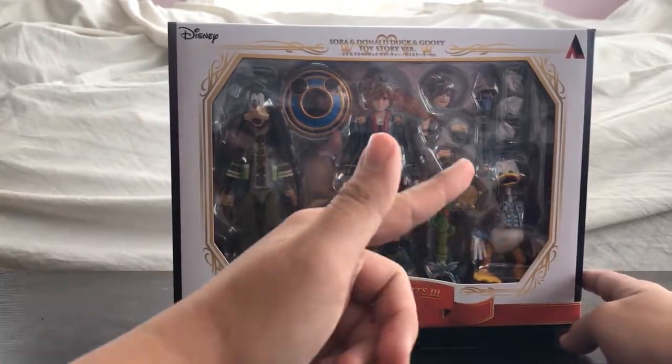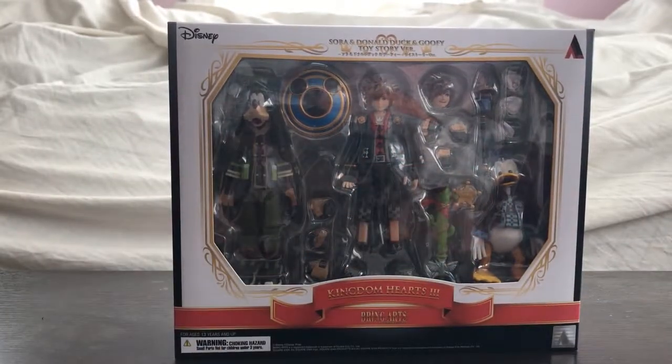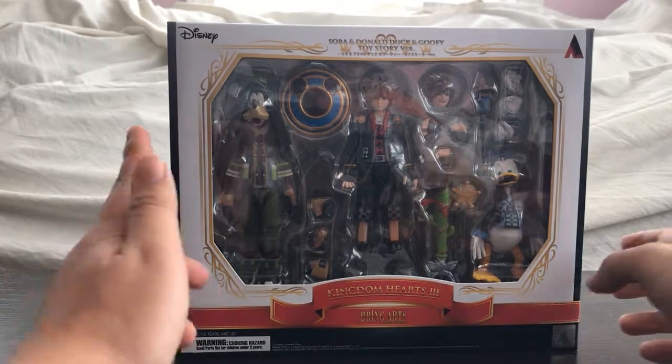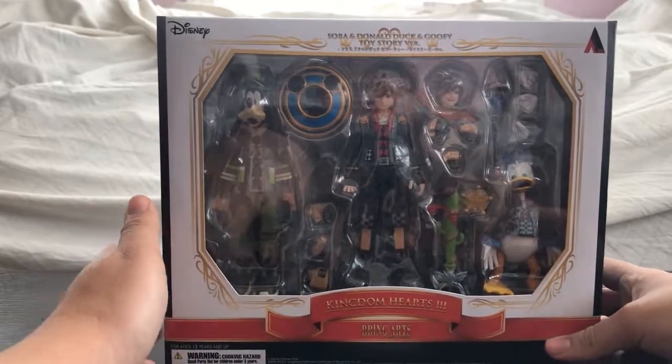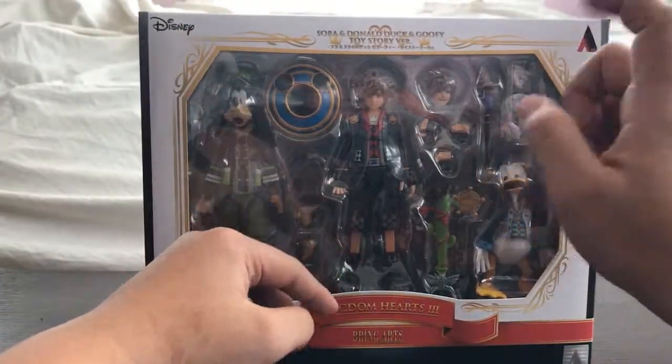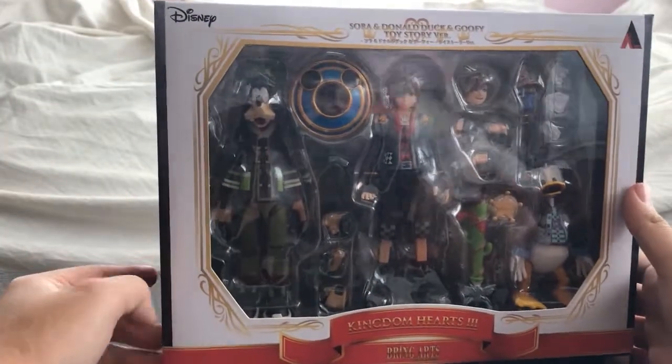First off, let's take a look at the box. They were released only as one big bundle so far, and you can only get this on the Square Enix online shop. They weren't given a public retail release — only an online release — and that sold out very fast. On the box we can see Goofy, Sora, and Donald, their weapons, accessories, and a cube which we'll get into later.